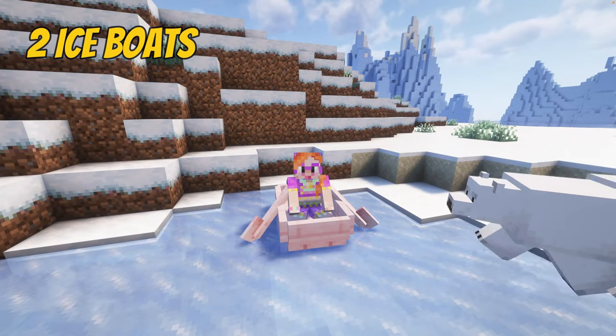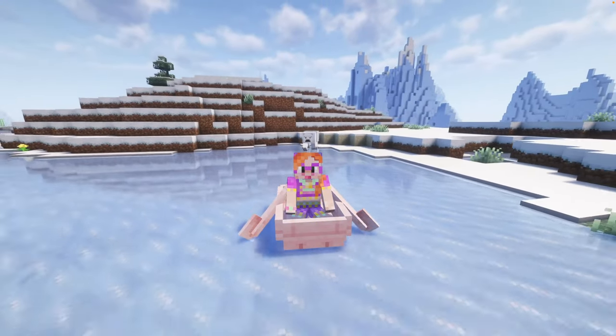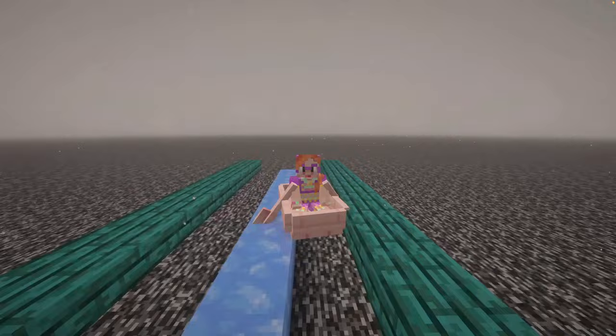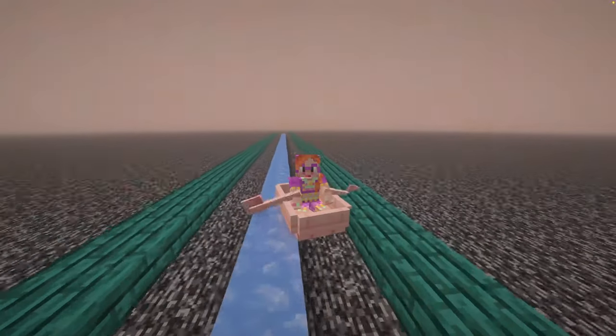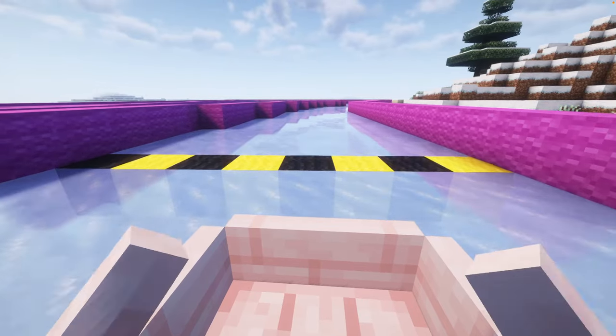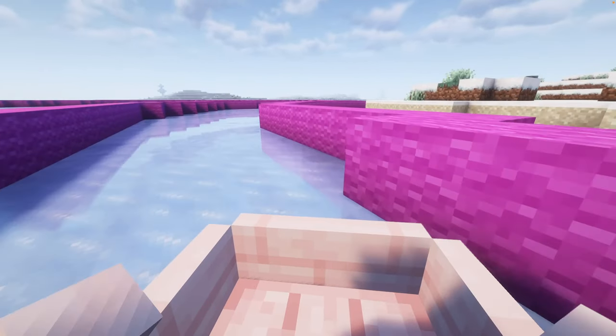Tip number 2: boats move super fast on ice. And because it's so fast, a lot of people like to create ice boat tracks on the nether roof for fast travel. Ice boat minigames are always super fun too.